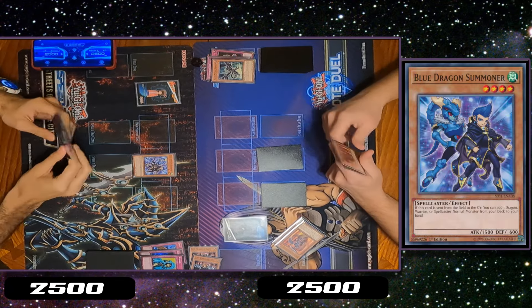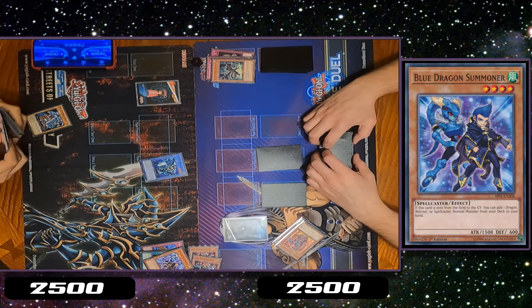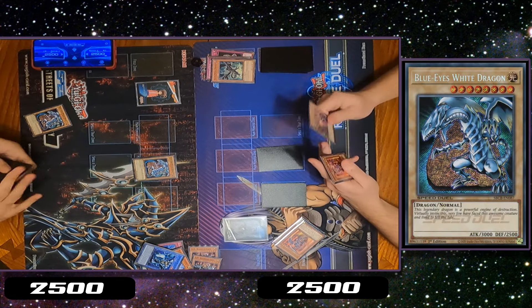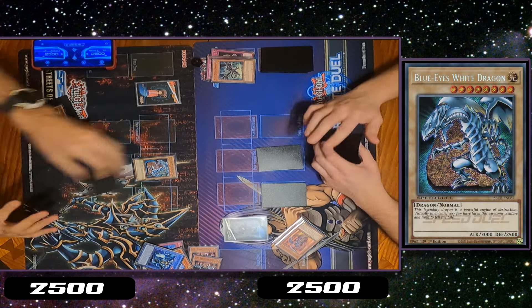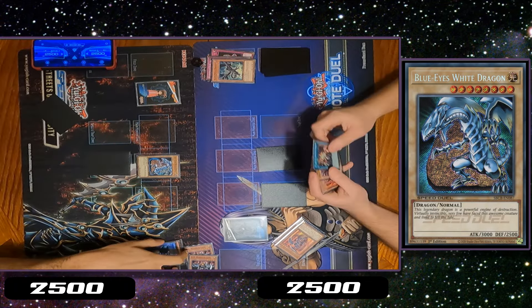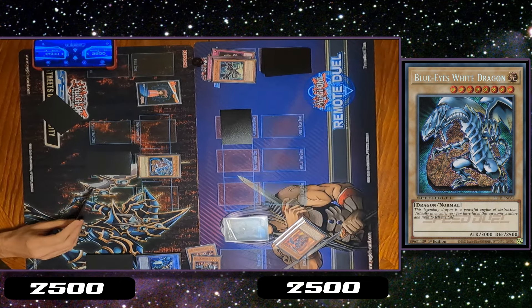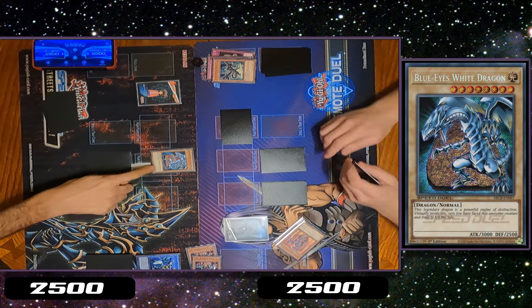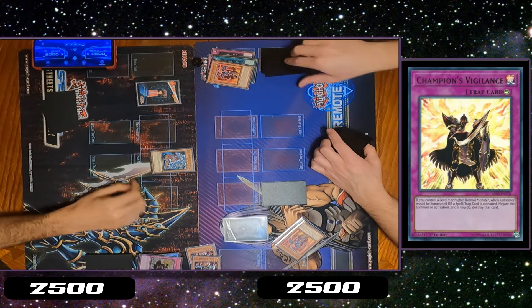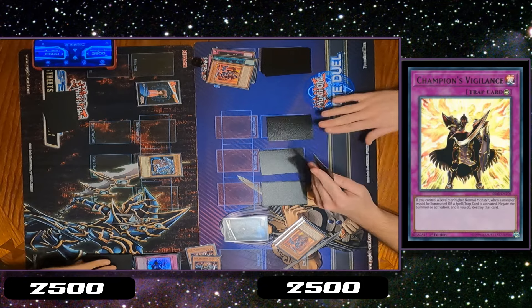Control. Sure. Control. Sure. Effect. Yep. Effect. Sure. Set 1. Go. Draw. Standby. Main phase. Set 1. Go. Set 1, set 2. Go.